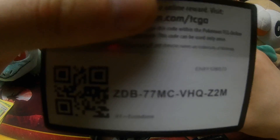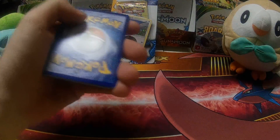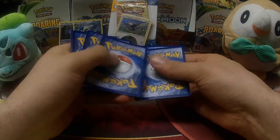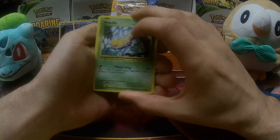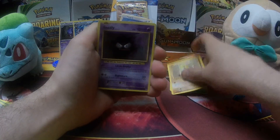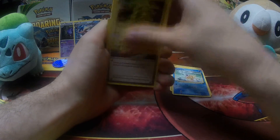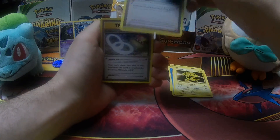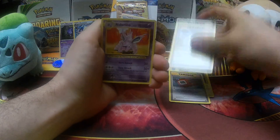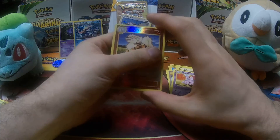We'll see what we get out of our second Evolutions pack. Evolutions code. Trash out of the way. Second Evolutions: Weedle, Sandshrew, Ghastly, Magikarp, Electabuzz, Pokédex, Slowbro Spirit Link, Nidorino. Reverse Holo Rare — Arcanine. Two for two on the Reverse Holo Rares.